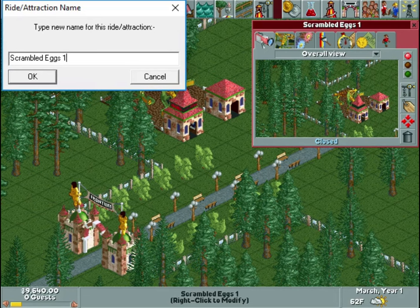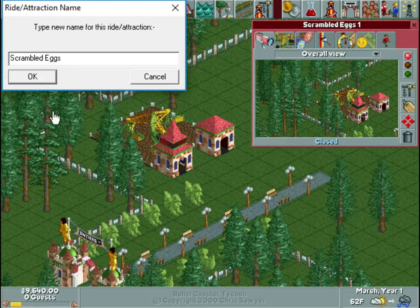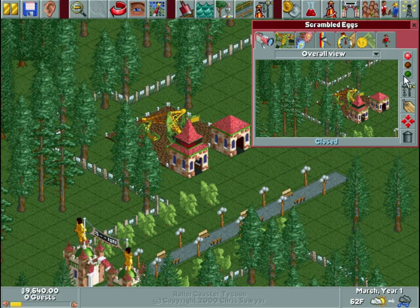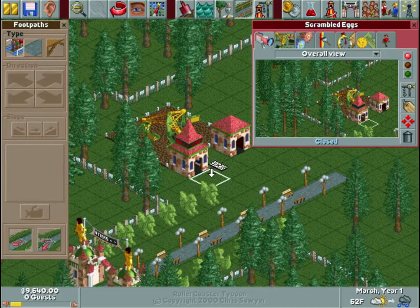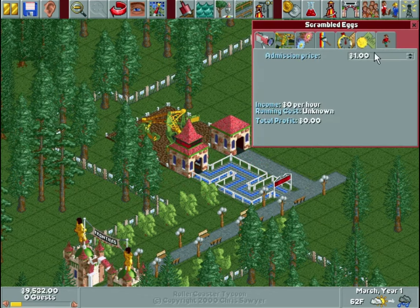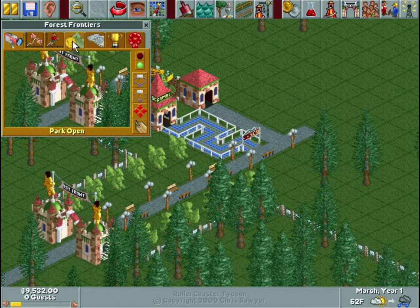Look at that cursor — that is massive. I don't think there's much I can do about that. This game is in its 640 by 480 resolution, as opposed to today's 1920 by 1080, which is why you can see the black bars on the side of the video. I hate the number one after every ride name, so I'm going to delete that. And I need a pathway so my guests can get on the ride. I'll set the price to about a dollar — we don't know how successful it's going to be yet.